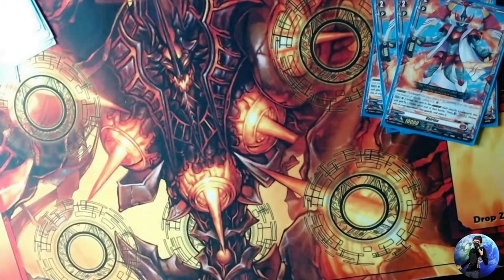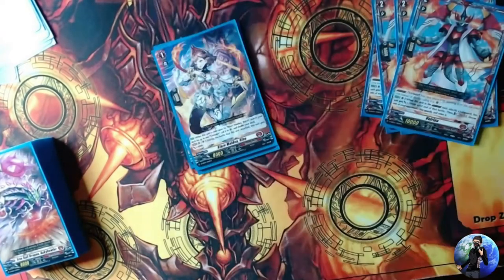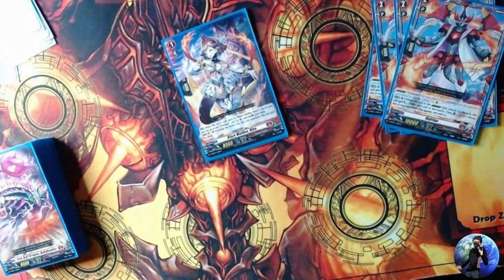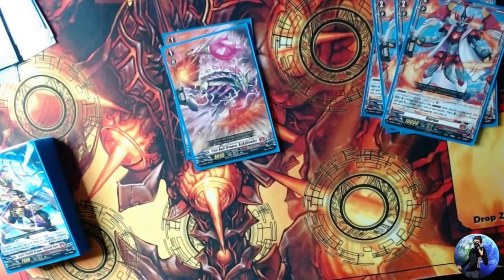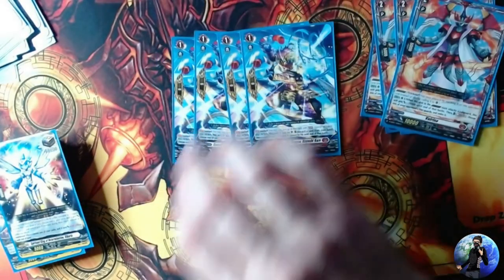The grade ones include more copies of Blaze Maiden — outside of the ride deck she's just an 8k vanilla. We also have three copies of Iron Ball Dragon Ankyo Bowler, a callback to Tachikaze, which is a true vanilla 8k grade one — just a booster with no ability.